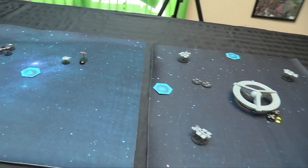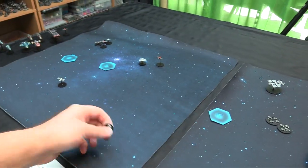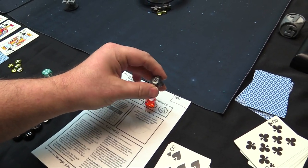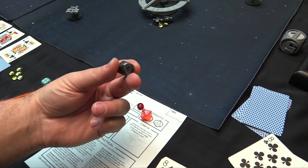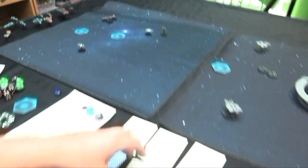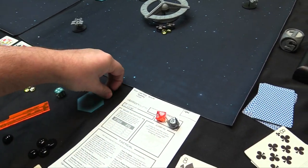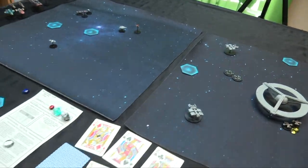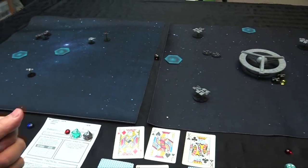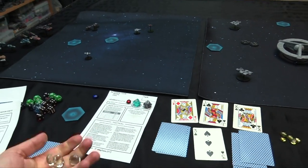We're in the end phase now where we can potentially score. The only end phase scoring right now is the commsats. The first one scores — that's one times scale three, so three credits, moving from zero to negative five. The second one scores six more, up to positive one. C-Core goes into profit.